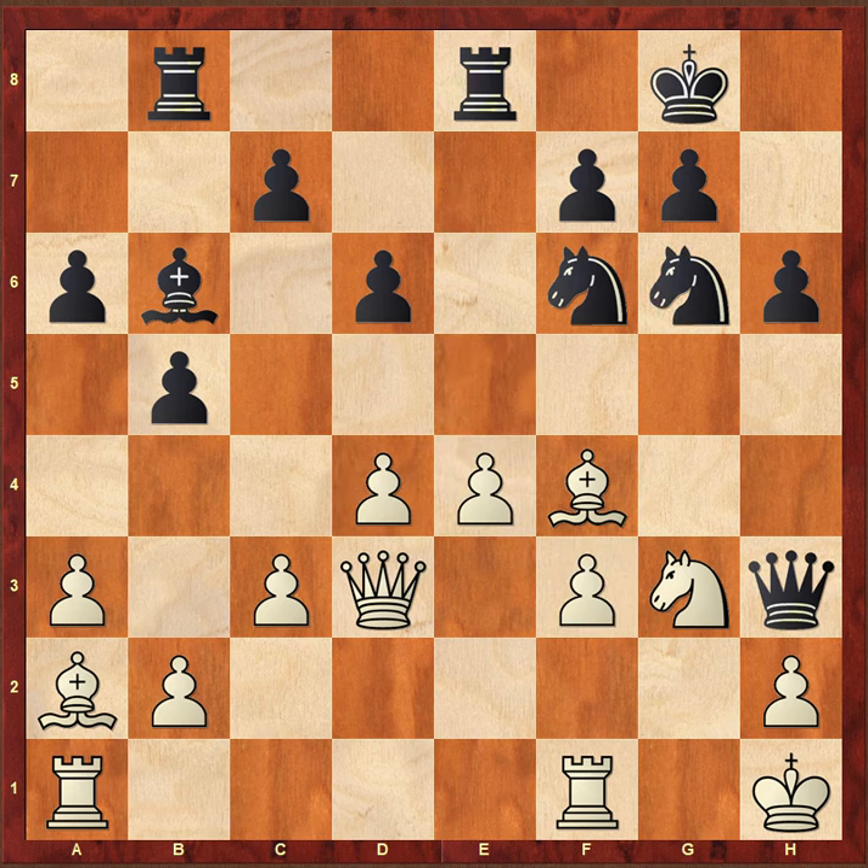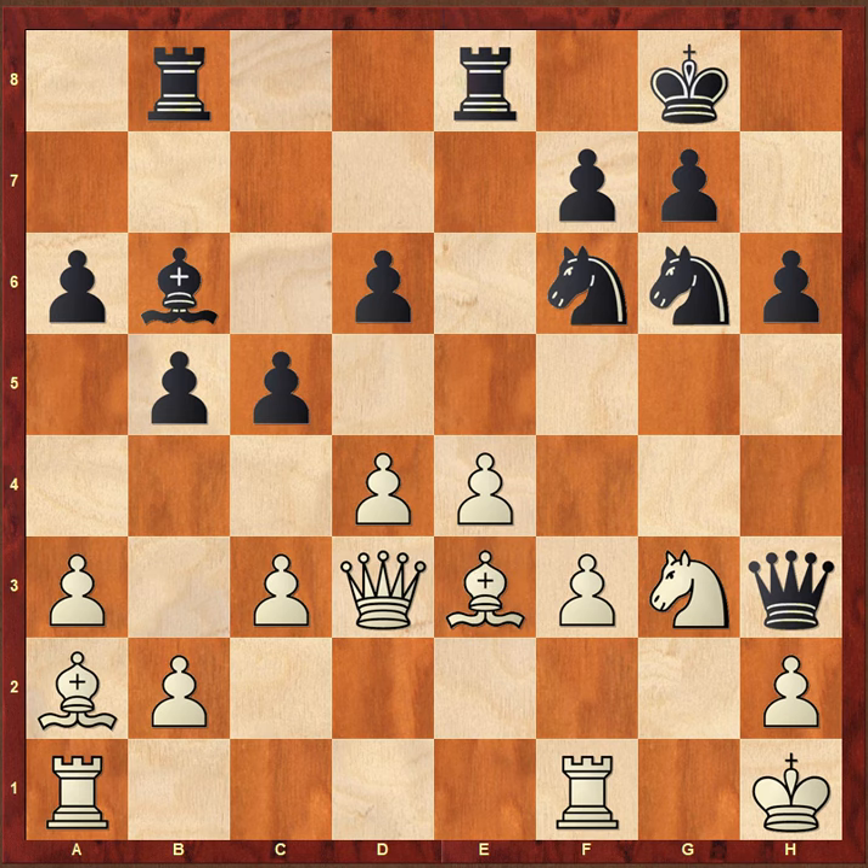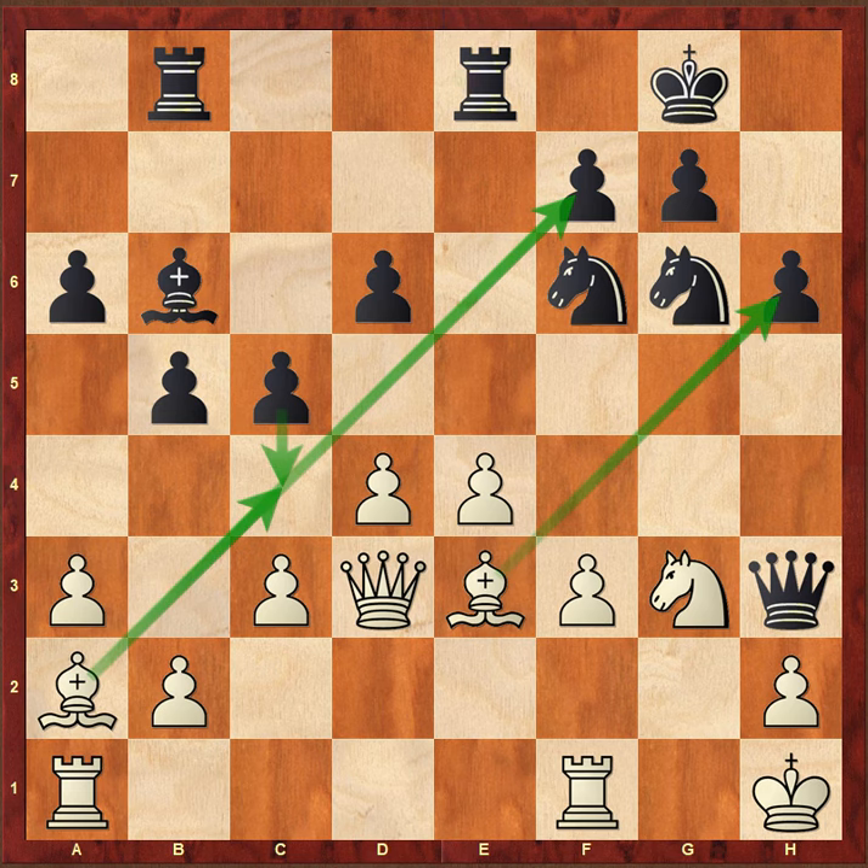Knight g6, bishop e3, c5. Black has to do something; this bishop is very active, so black is trying to shut down the bishop by playing c4.